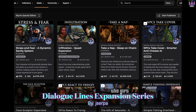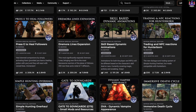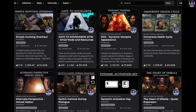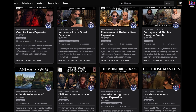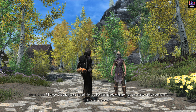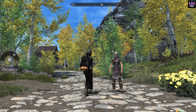Jay Sarpa is a rock star mod creator. Many of his mods add so much to your Skyrim game immersion. Here are some of his mods that I consider essential: Bandit Lines Expansion, Civil War Lines Expansion, Extended Guard Dialogue, Forsworn and Thalmor Lines Expansion, and Vampire Lines Expansion. One day I was walking in the Rift in glorious summer weather and I met a guard and he spoke about my alchemical ways. Amazing!